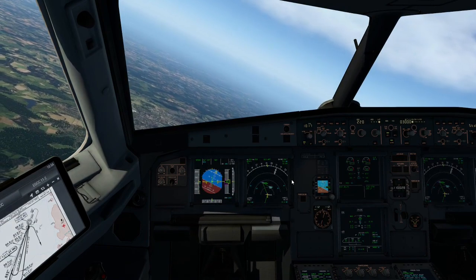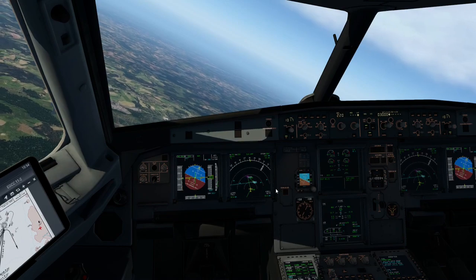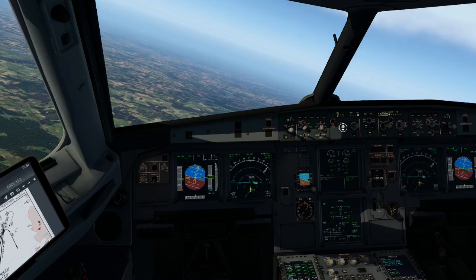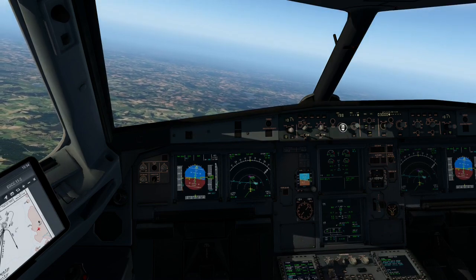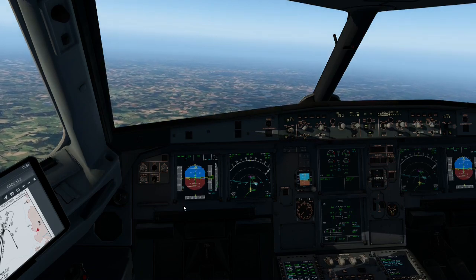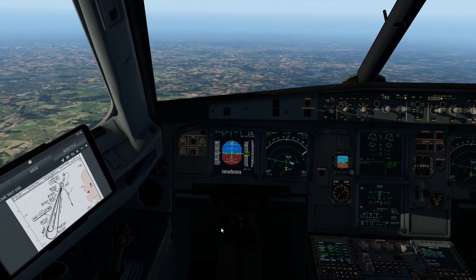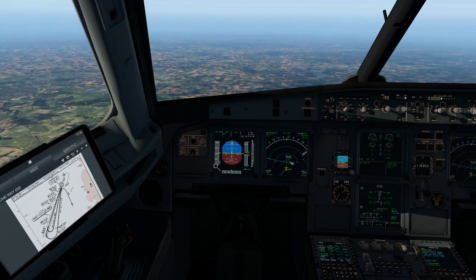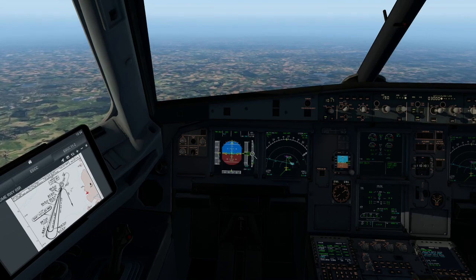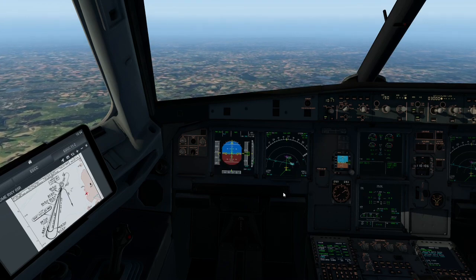Now that we're dropping below 10,000 feet we can set our QNH altimeter — you'll see there's going to be a bit of a change, and make sure you do it on both sides. We're now making our turn into final. We're going to bring ourselves down to 190 to start with — if not we can pull on a bit of air brakes. Don't be scared to use some air brakes to bring speed down since it's also trying to descend. Our speed is now declining, which is perfect.